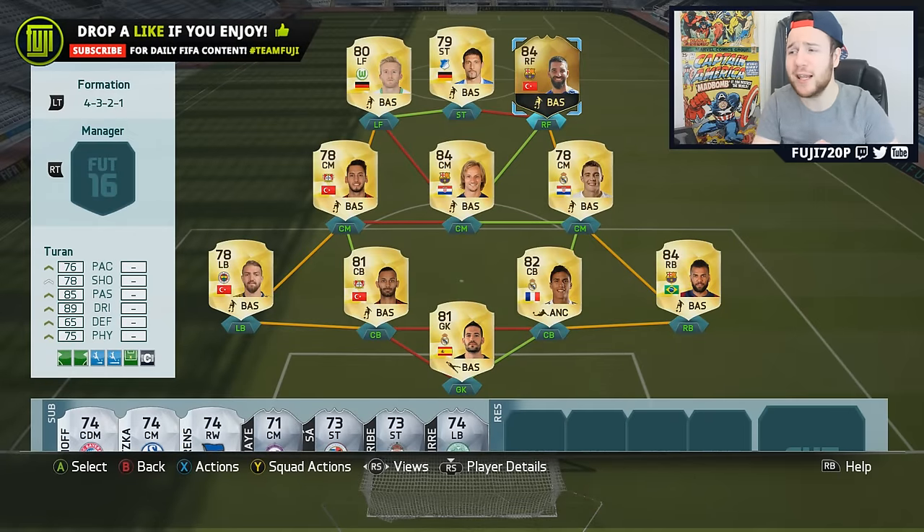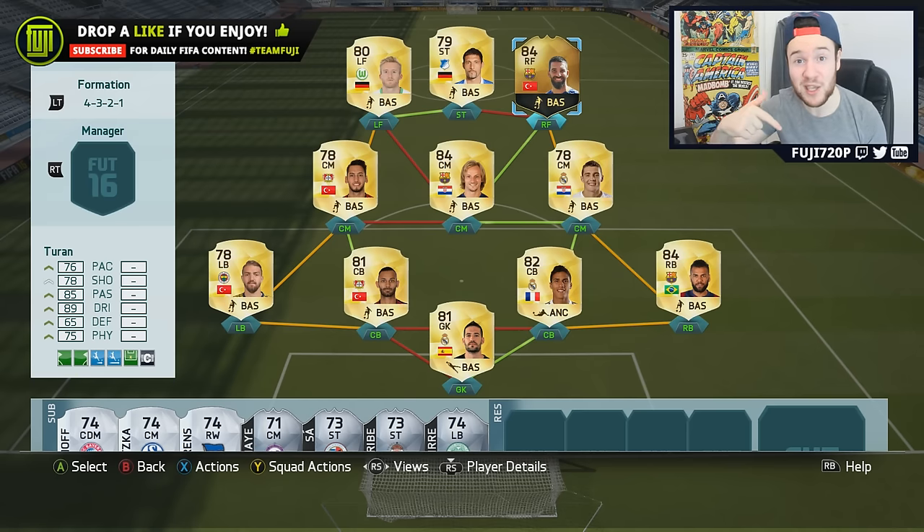The team is looking like this. I decided to play Turan in that right forward position because he's not the quickest, so I didn't want to play him in that right wing spot. He's got good link-up play so he's closer to the middle — he's got the passing, he's got the dribbling, and it works really well. He's not actually that slow in game and he didn't let me down — very very good player.